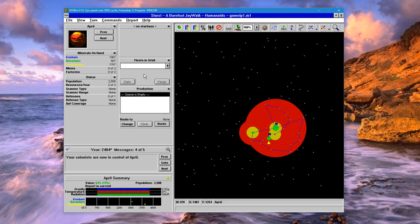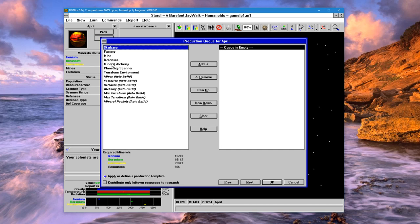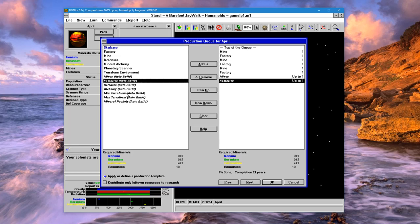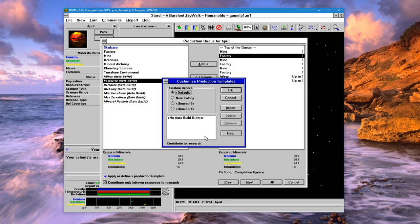Now if we go to this new colony, the build queue is empty — it has no starbase, nothing. Let's queue a few things: it's always good to build a mine and a factory, queue a few of those up. Then we'll automatically build one mine and one factory every turn, and we'll only contribute leftover resources to research — otherwise a percentage will be taken out of this planet to go to research. I have defined a template called 'new colony' that does just that — it builds just one mine and one factory.